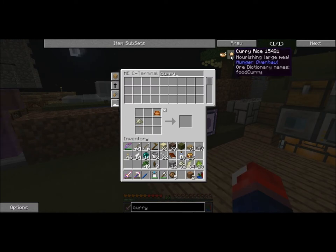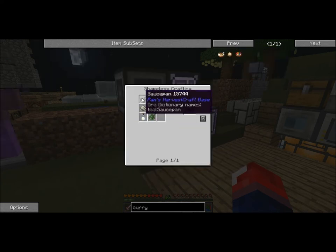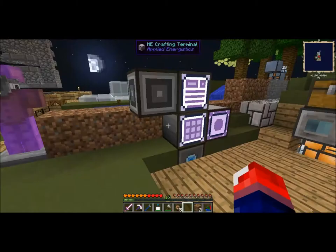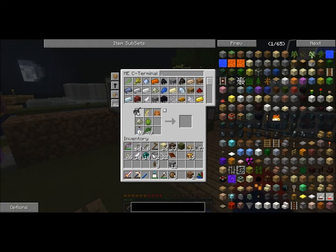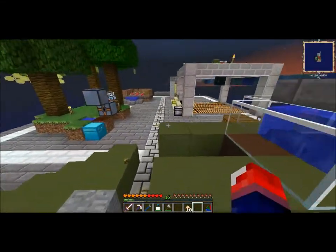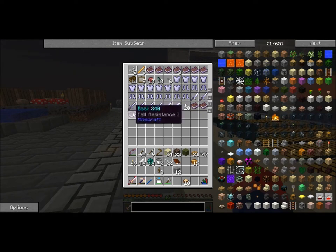We need to put stuff in the correct way: bell pepper on top, below that, salt here. We don't have a frying pan or sauce pan — gotta grab that. For coconut milk we need the frying pan. I do have the sauce pan, so let me make some curry rice and see how it works. We've got 10 of those and 10 glass bottles left over from the coconut milk. Curry rice: nourishing large meal — that's cool!